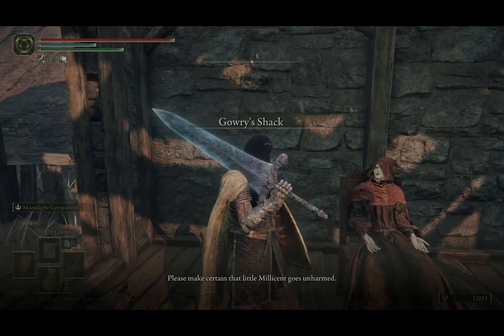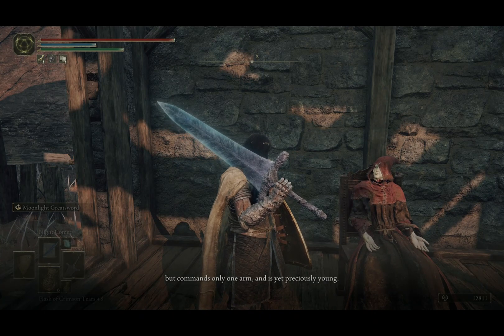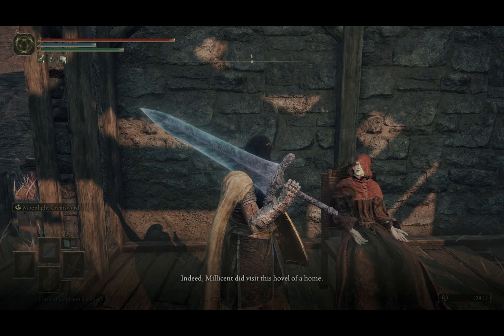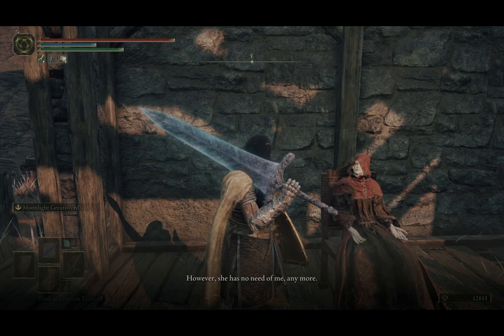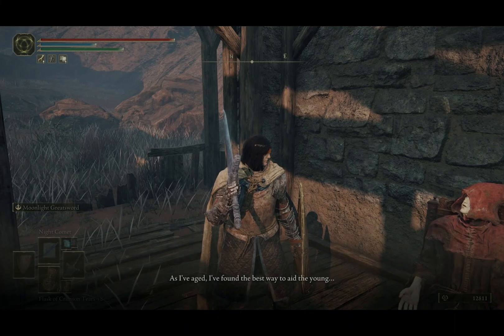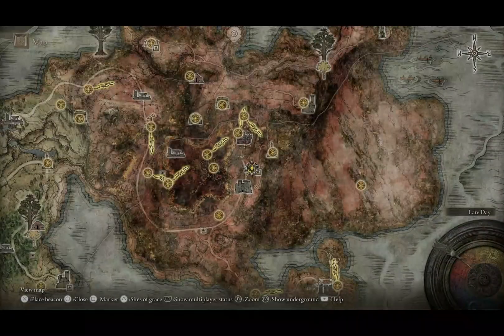Gowri asks us to make certain that little Millicent goes unharmed. Like her mother, she has the stuff to be a great warrior, but commands only one arm and is yet preciously young. We can tell him about the visit. Indeed, Millicent did visit — it seems the memories eaten away by the rotting sickness yet remain, but faintly. However, she has no need of him anymore — she must embark on her journey and stare her fate in the eye. As he's aged, he's found the best way to aid the young is to be forgotten. That's another checkbox.